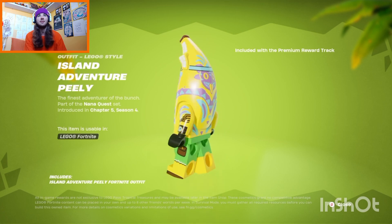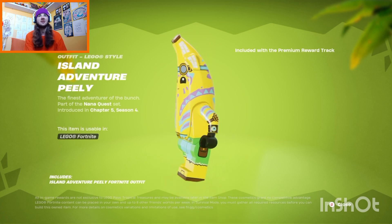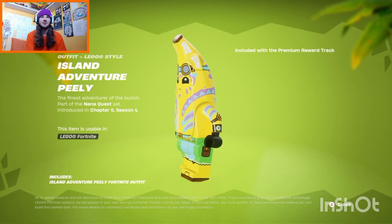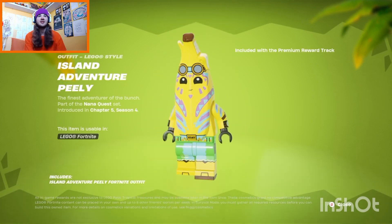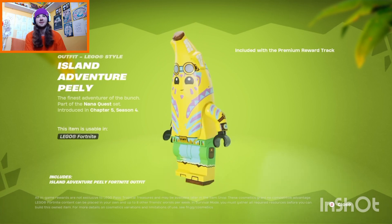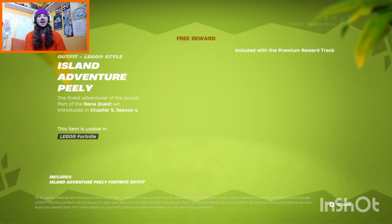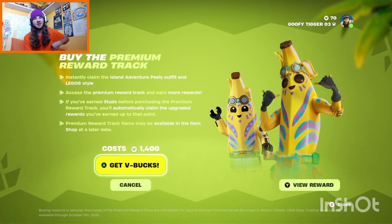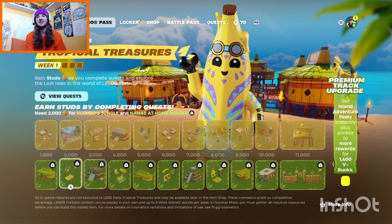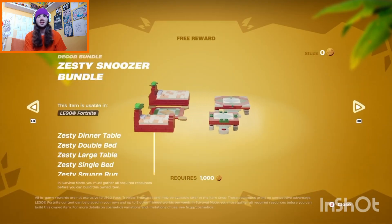You can get this new Peely skin, which has a Colombo. It's like Ventura Peely but changed a little bit to look like an island Peely. There is no way to look at it in normal Peely form — you only get it in Lego form. It looks pretty cool, and the actual skin looks alright as well, though I'm not a huge fan.